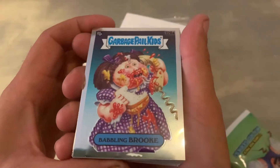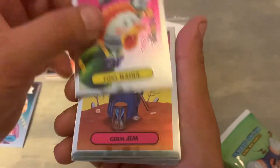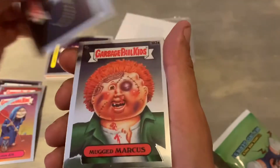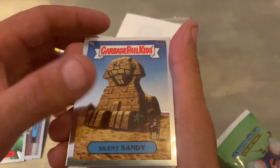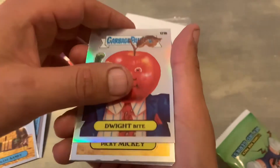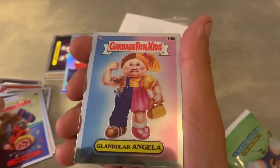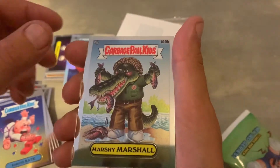We have Babylon Brook. Little Fowl. Fowl Rao. Grim Jim. We're seeing cards that we've already got as doubles. Dinosaur. Mugged Marcus. Silent Sandy. A Dwight Bite Refractor — sparkly. A Picky Mickey. A Pat Splat. Glandula Angela. A Karate Kate. And a Marshy Marshall.